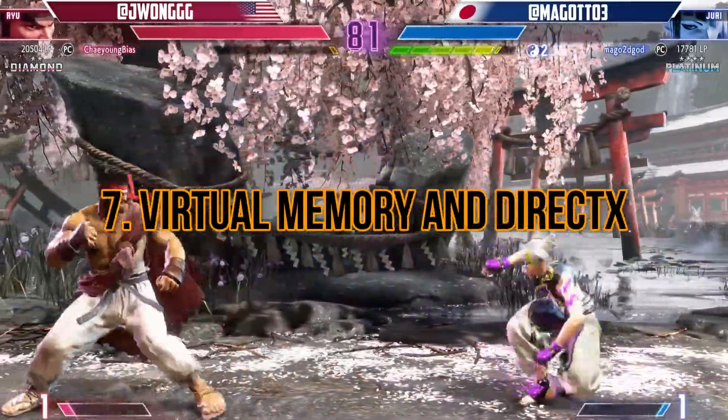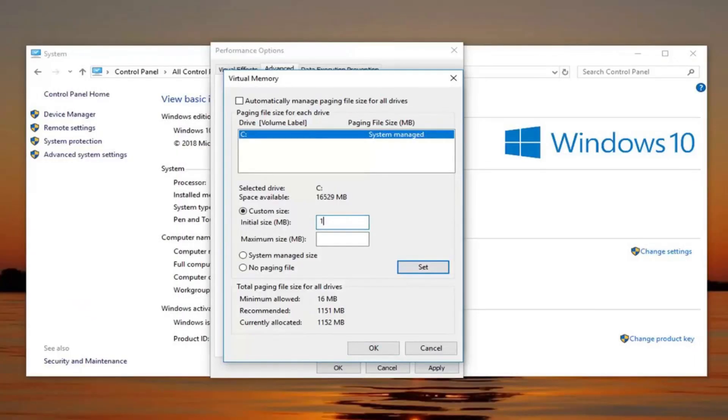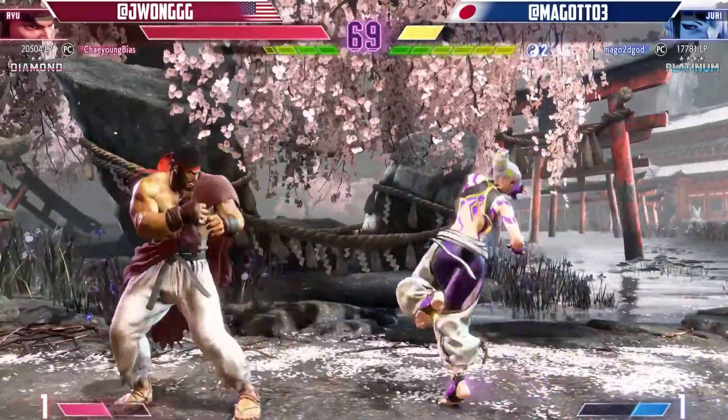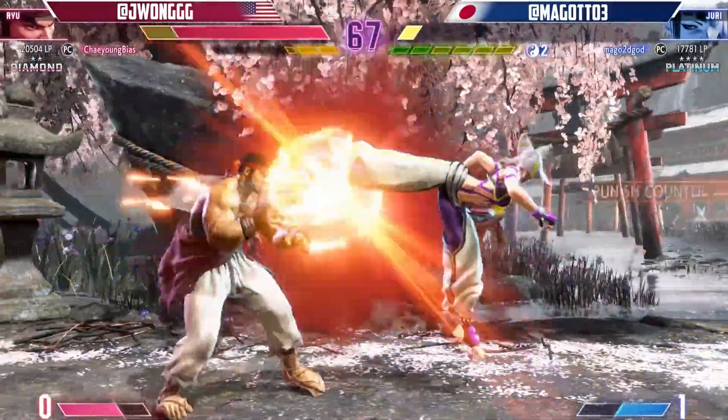Step 7: virtual memory and DirectX. In certain cases, activating virtual memory in Windows advanced settings or updating DirectX can help resolve specific communication errors, such as the D3D fatal error. Follow the recommended steps provided by the game's community or official support channels to address these issues.